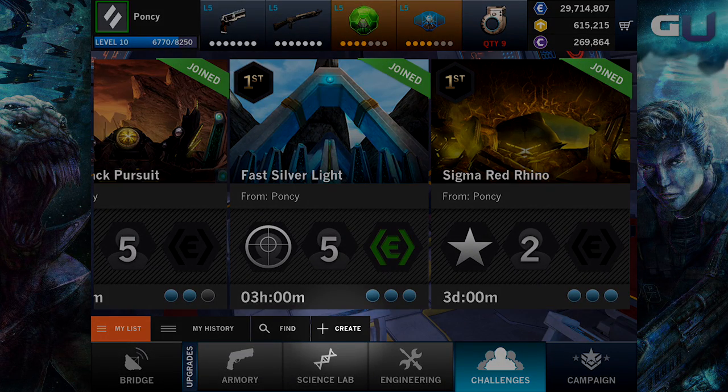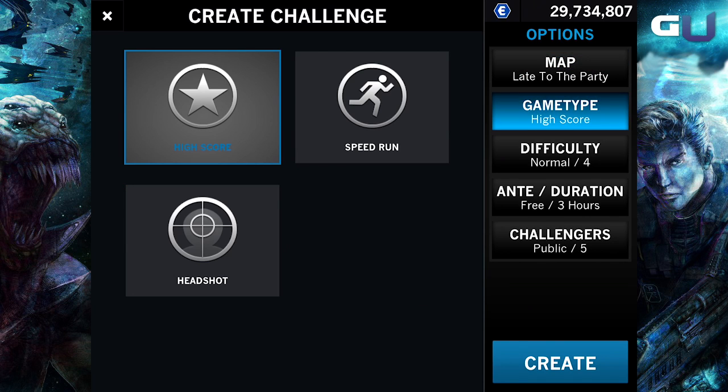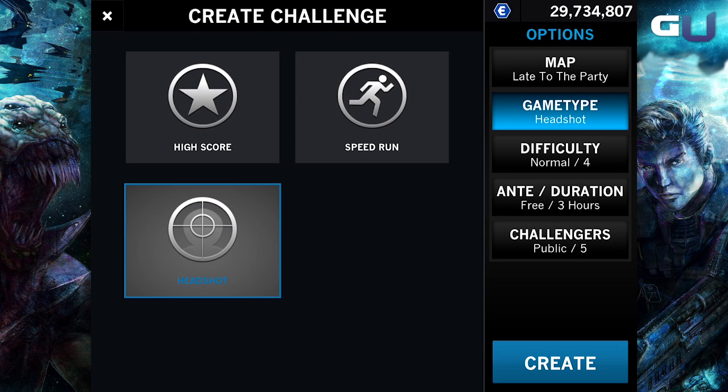To do so, go over to the challenges tab and hit create to begin. First, select your battlefield. Are you best at Late to the Party or Confirmed Midnight? Then select your game type — anything from high score to headshots to a good old fashioned speedrun.